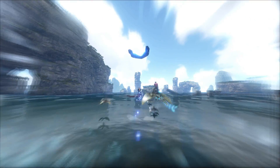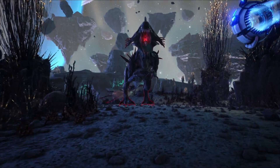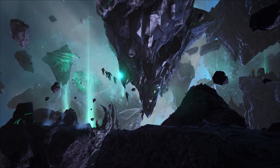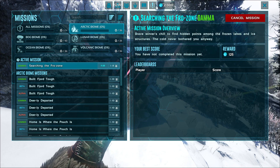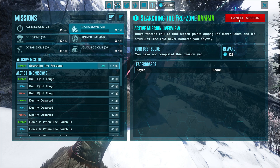I highly recommend doing missions with a group of tribe members so you can complete them and get hexagon points for everyone. If you're on a mission you don't think you can complete, you can open your inventory and cancel the mission from the mission tab.